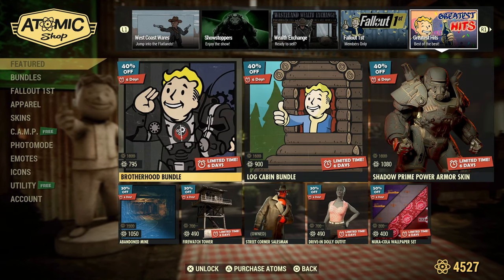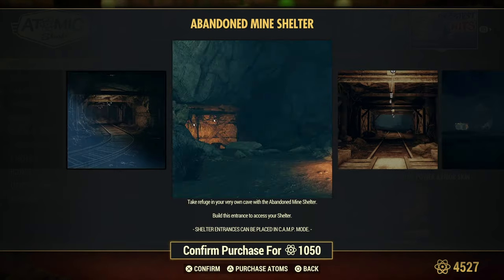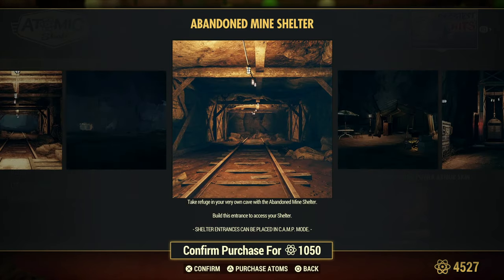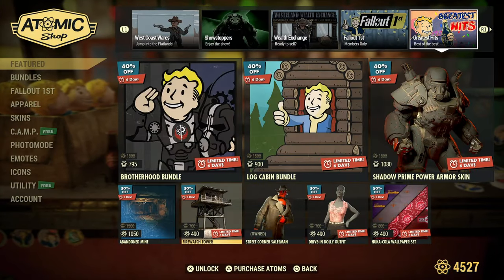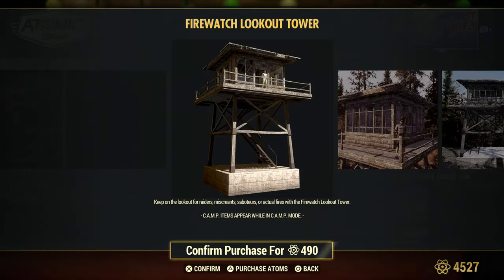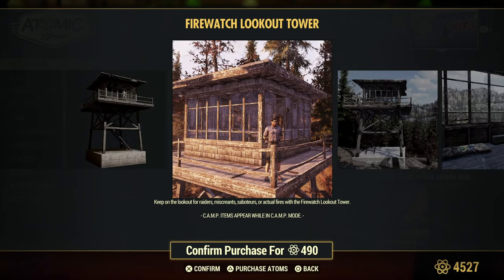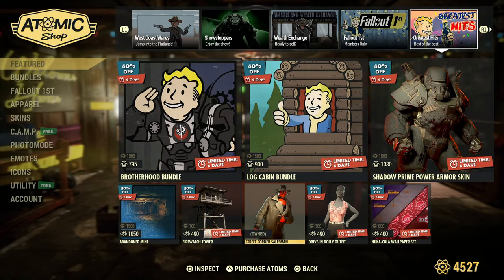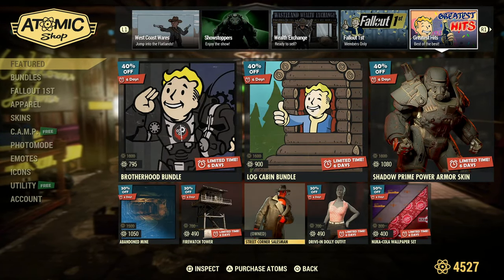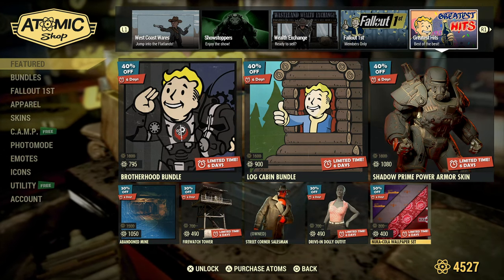On discount we have the Abandoned Mine shelter — it's a pretty nice shelter, fairly big though not very tall. The Fire Watch Lookout Tower is a little shorter than the in-game ones but still pretty nice. The Street Corner Salesman is something I can't recommend enough. There's also the Drive-In Dolly outfit and the Nuka-Cola wallpaper set.